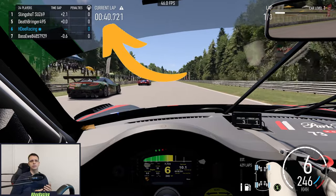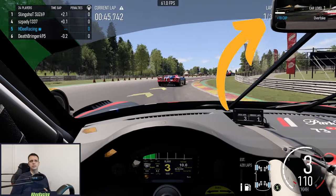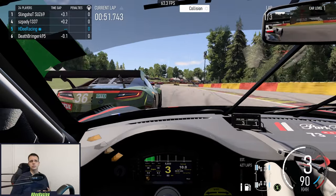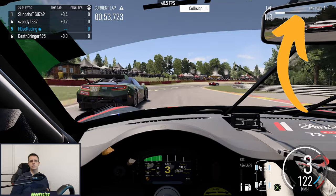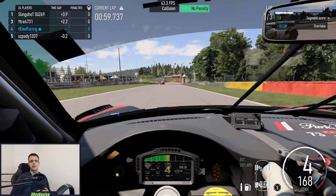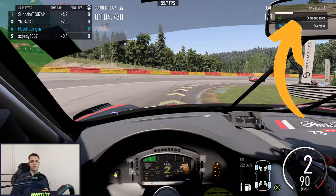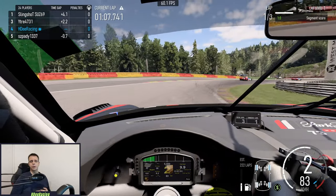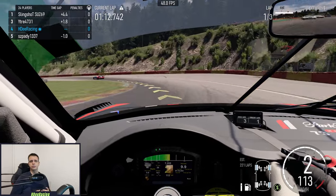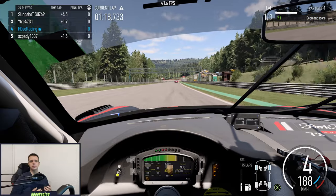Next to that, you can see your current lap time and your best lap so far. In the top right, you can see the current lap you are on, so you know how long of a race you still have ahead. You can also see your car level and experience, which you will need to upgrade your car between races. It also shows you a segment score for almost every corner, grading you on a scale from 1 to 10, with 10 meaning that you took the corner perfectly. While learning a track, this might be helpful to know where you can still make improvements to your racing line or the speed at which you take a particular section.